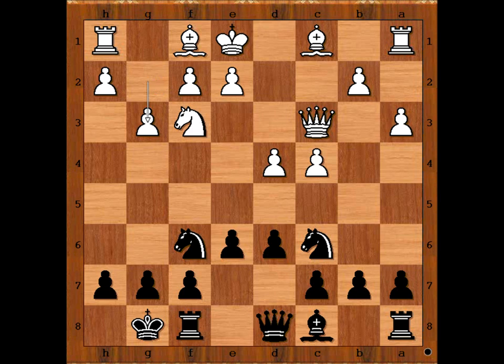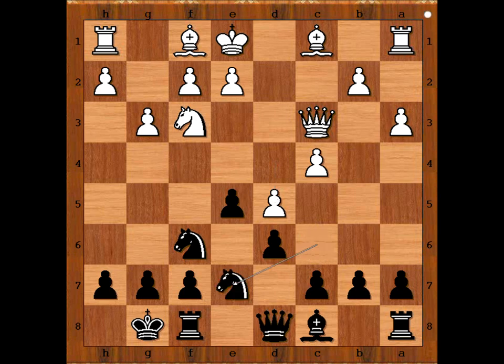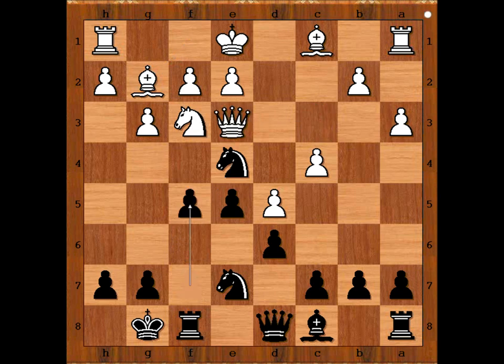Black to move — what would you do? Sliva decided to sacrifice the pawn to open the files and to catch the white king before he reaches the safety of castling. If d5, Nxe7, bishop to g2, Nxe4 — this is just one line. Queen to e3, f5 and black is okay too.